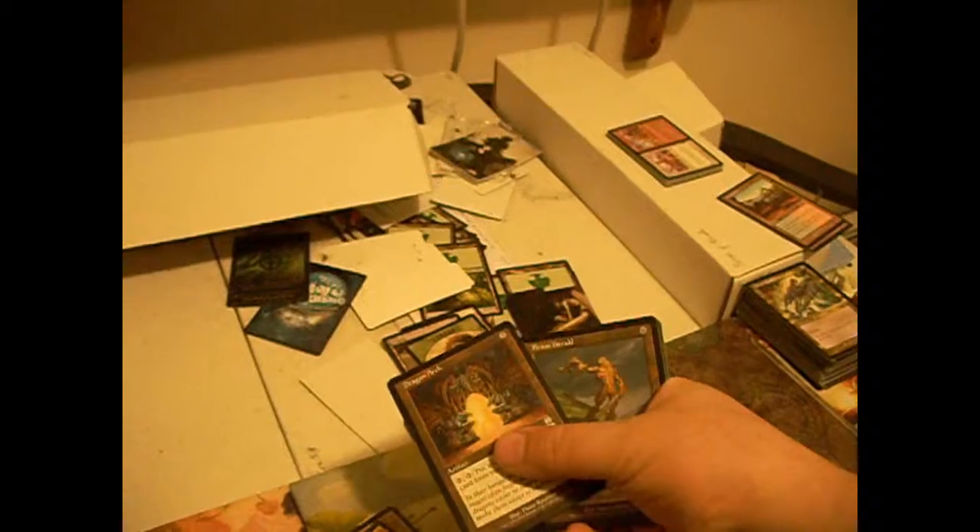Dragon Arch — five colorless, then two colors to tap and put a multicolored creature card from your hand into play. That's a lot of mana — five just to play it. Granted, it gets around most forms of counterspell once it hits the board, but still, for five mana you're expecting something a little bit more spectacular.